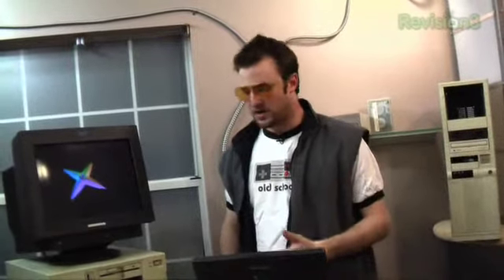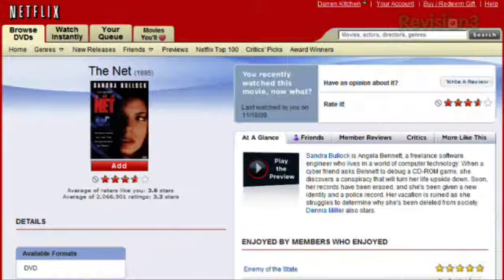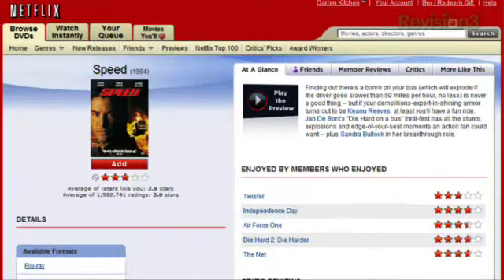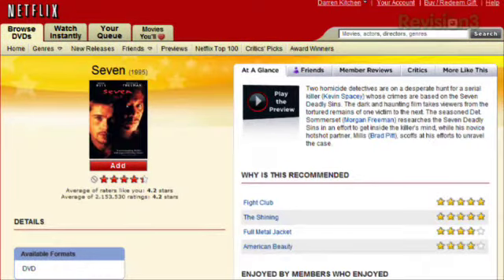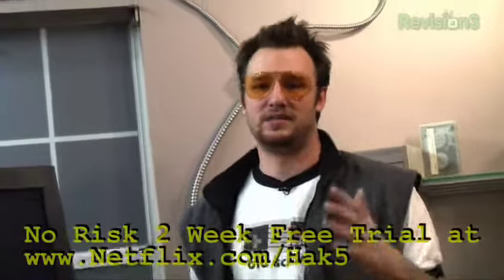We want to thank Netflix for sponsoring this episode of Hack5. With Netflix, it's incredibly easy to get over 90,000 titles on DVD, lots of Blu-ray, with free shipping both to and from your home. They have over 40 shipping centers, so almost all transactions happen within one business day. Netflix plans start at $4.99, and as a new member and a viewer of our fine program, you can get a no-risk two-week free trial membership by heading over to www.netflix.com/hack5.